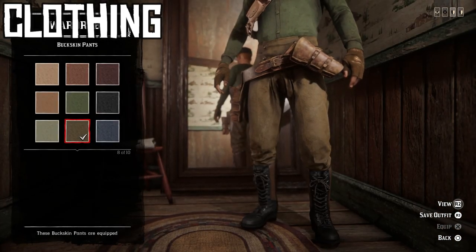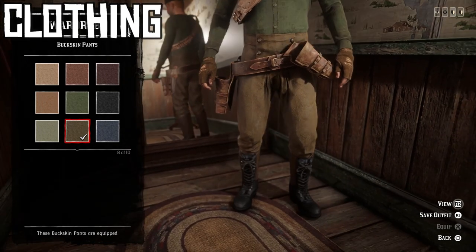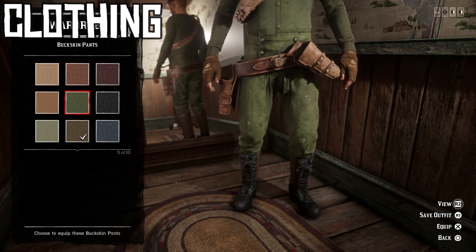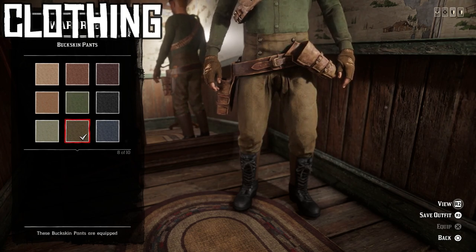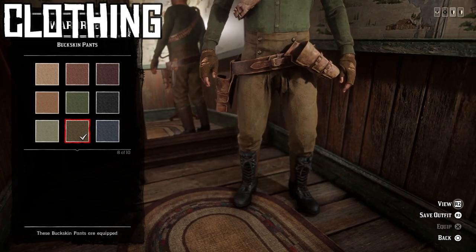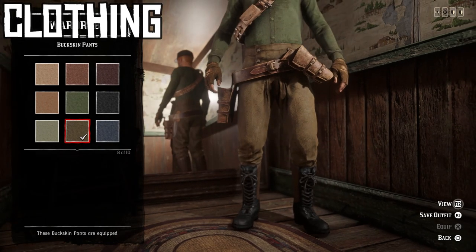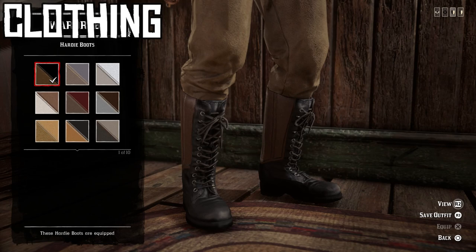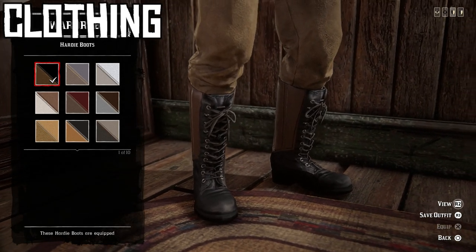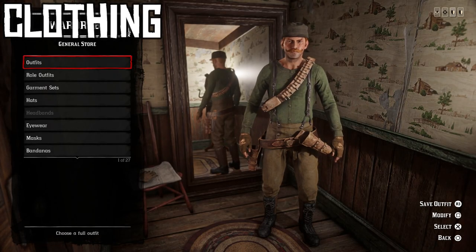For the pants I went with the light tannish variant of the buckskin pants — I didn't want the whole outfit to be just green. There is a green variant that looks fine if you want all green, but I think these look really nice. They actually started as a nod to the Soviet pants I was originally going for. For boots I went with the dark brown and black variant of the hardy boots because they look like modern combat boots and fit the outfit very well.